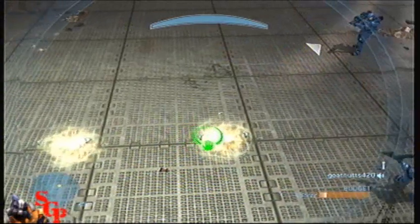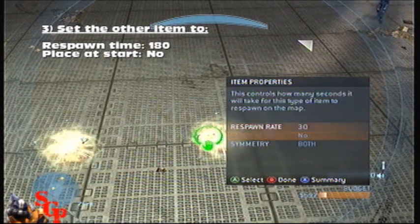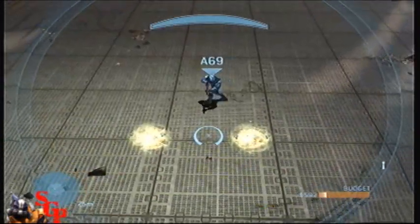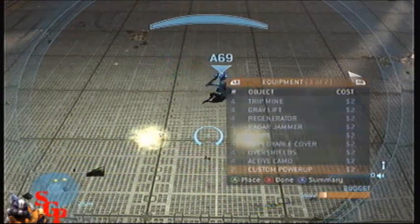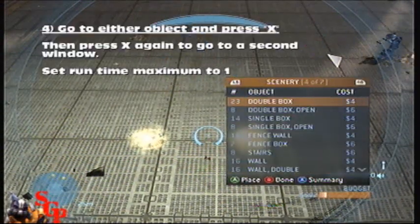What you're going to want to do to the second custom power-up is set spawn at start: no, and respawn time: 180 seconds. Then you're going to press X to go into the other menu and press X to put the runtime minimum to 1.